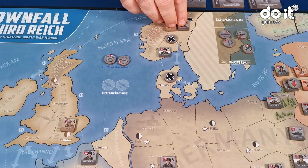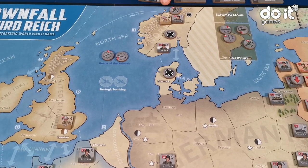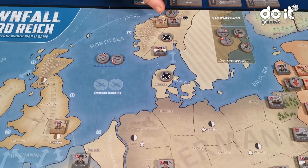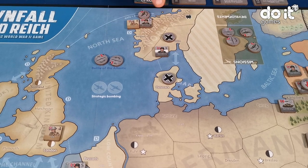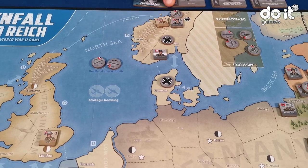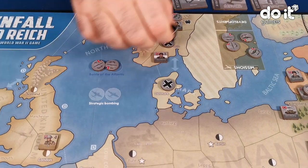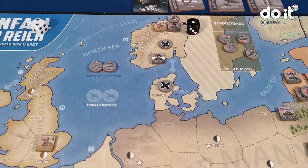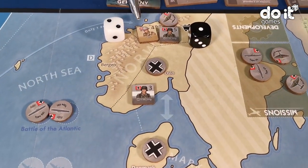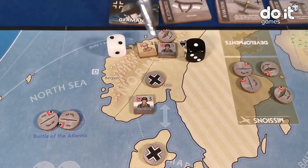Let's start with the combat in Trondheim. The German player has played one air mission. So it would be 6 plus 2 against 4, that's 7 against 4. But there are mountains, so the Defender adds plus 1 to the die roll, so in total it would be 7 against 5. German player rolls a 1, that's 8 against 7 because there are mountains. The German beats the British.